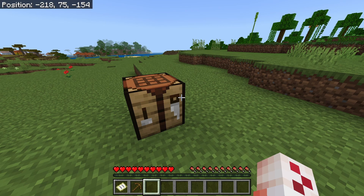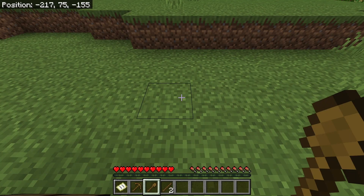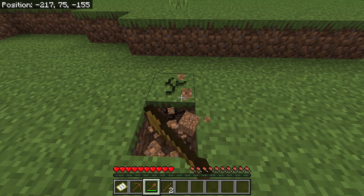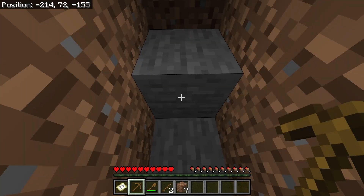You can get cobblestone simply by mining down. You can make a wooden shovel with 2 sticks and 1 plank on top. Using this shovel, make a staircase downwards until you reach stone, then mine out 8 blocks of stone.